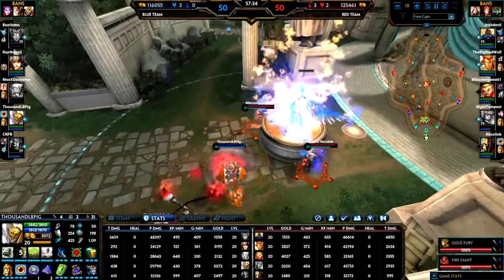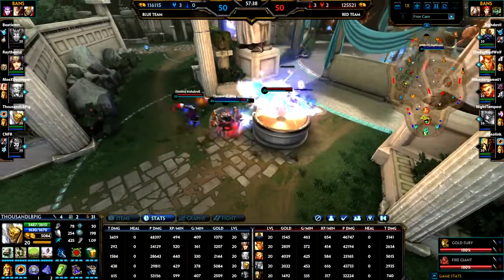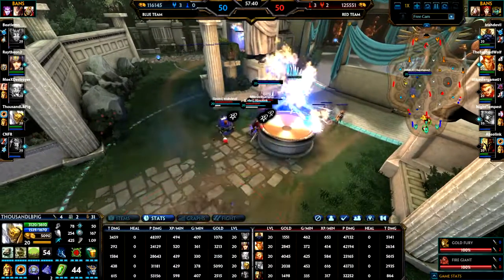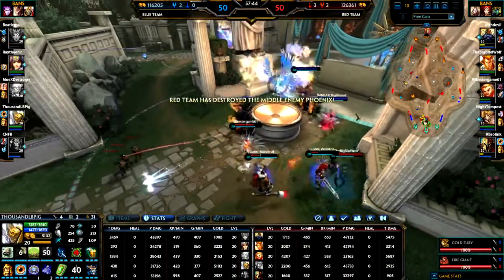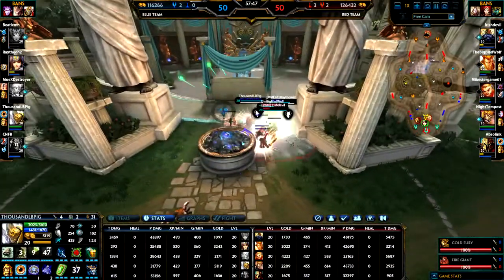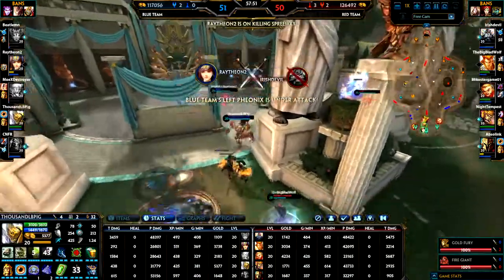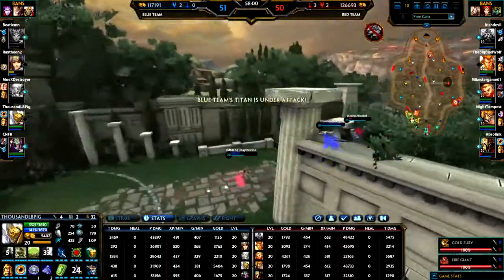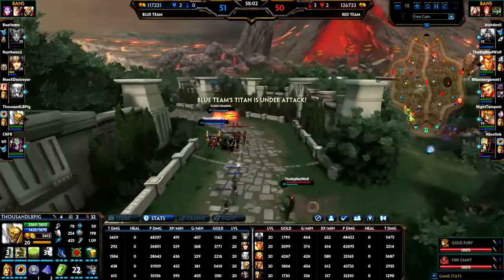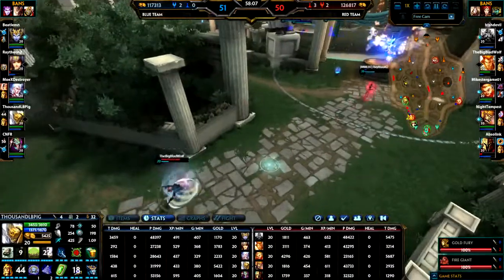They're finally ignoring me — they're going for the Phoenix. I ult just to delay them, knock up. Now Neith is there — she misses and now she's in trouble. Thankfully she has a backflip. They got another Phoenix and they didn't really follow Ares — I think they should have. They might have got another Phoenix there.